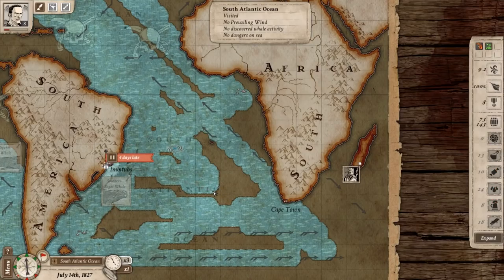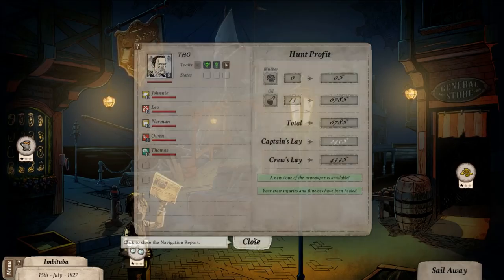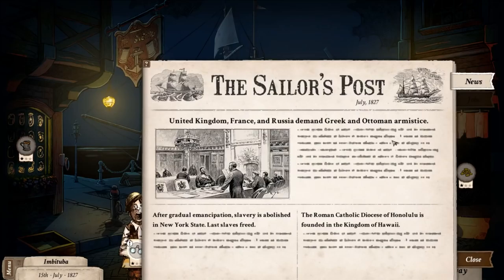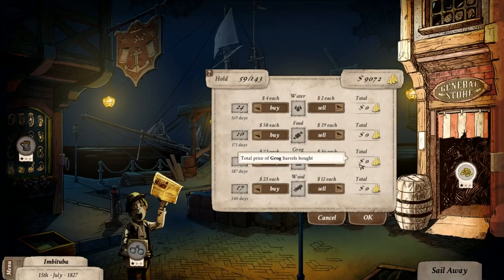We sail to a South American port to pick up a new crew member given we just lost our doctor. There's absolutely no one good in the tavern — just cabin boys. I'm going to hire one and see what happens; worst case, he gets killed. We stock up on supplies, getting back up to at least 180 days of food and wood.